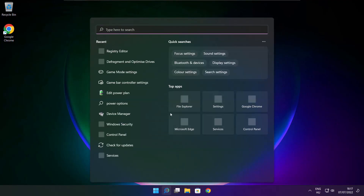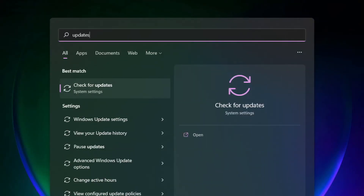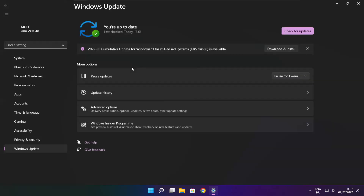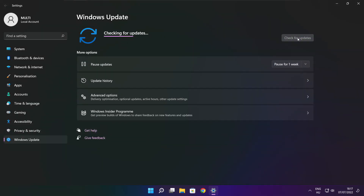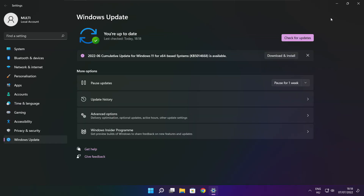Try playing the game. If that didn't work, click the search bar and type Update. Click Check for Updates and wait for it to complete, then click Close.